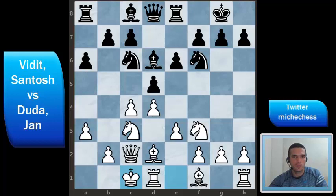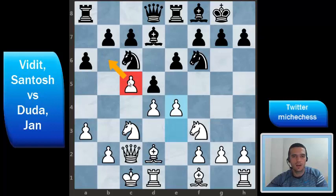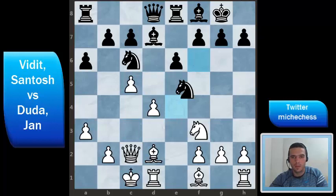Black continues developing with Bd7 and white decides to block on the queenside with c5. The bishop has to go back to f8, and then white plays e4. Something good with this is that now white has some space on the queenside and in the center. Something bad is that there is no more control on d5. So now after the trade — dxe4 and then Nxe4 — this square is more or less weak. Black can try to use that square for a knight or possibly bishops at some point.